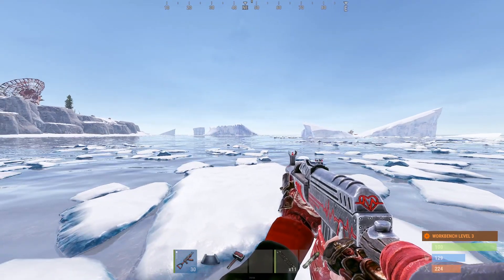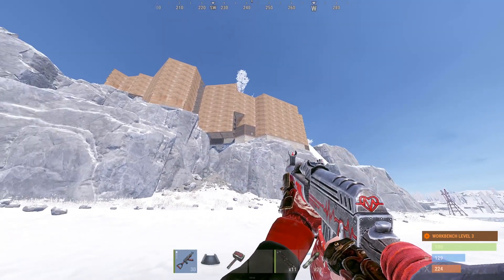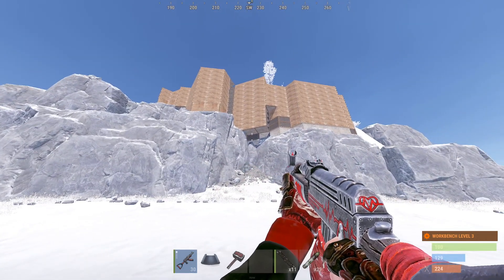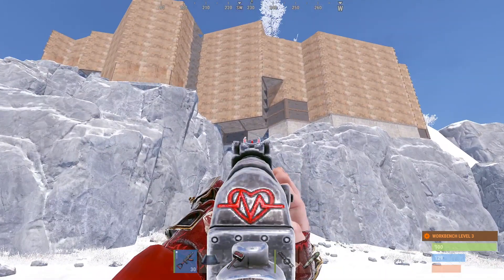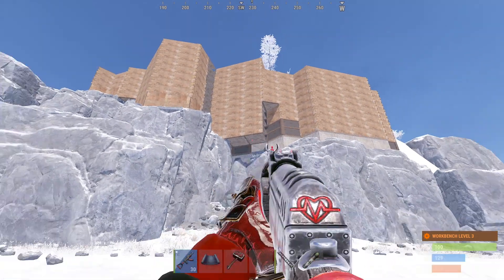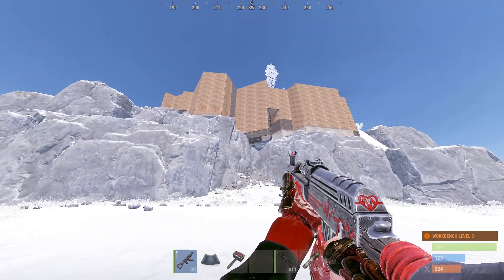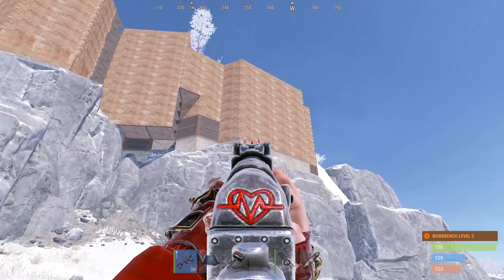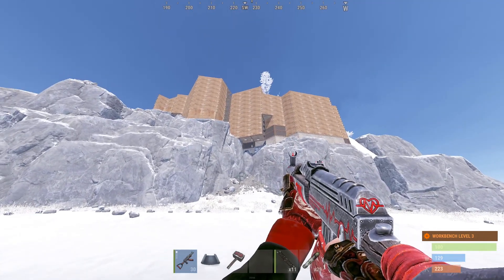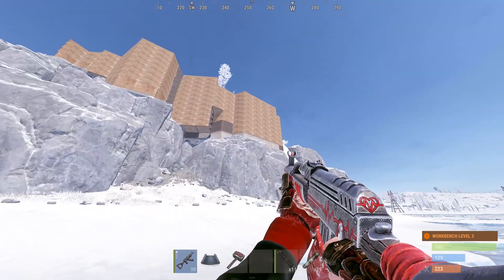We're back with some more raids today, starting with a base showcase. Check out this cliffside bunker — the dude has literally covered half a cliff in walls. The server did wipe so we're starting from scratch; I would totally go for this if we weren't. This is definitely one of the targets — I don't understand the build but I'd be throwing a lot of rockets at it. Pretty unique, I don't really know how he built it.